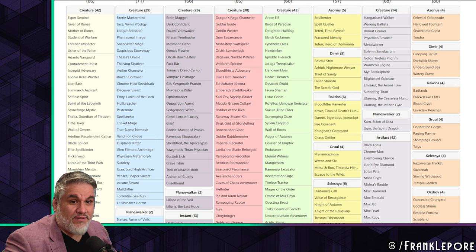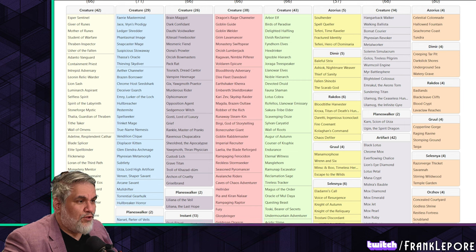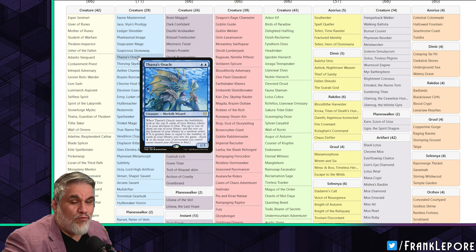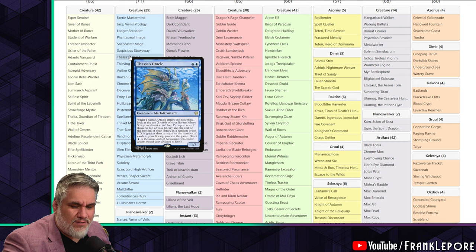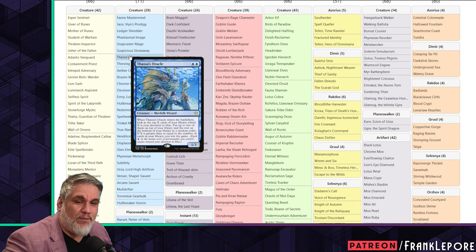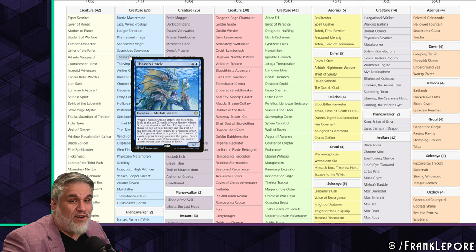That was 16 minutes. Let's do blue as well, and then we'll make this a thing and go over the rest on different days. For blue, I like Ledger Shredder a lot. I also like Rona - I think Rona is a great inclusion. I took Thassa's Oracle out; I think it's far too narrow. Unless you're milling yourself or your opponent, it just doesn't do anything. I want cards that fit into more than one archetype. If you put a bunch of cards that only fit in one archetype, you're going to find a lot of cards tabling.